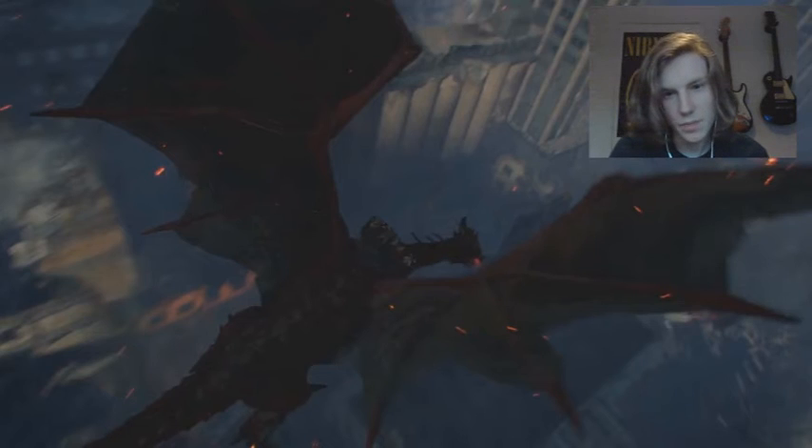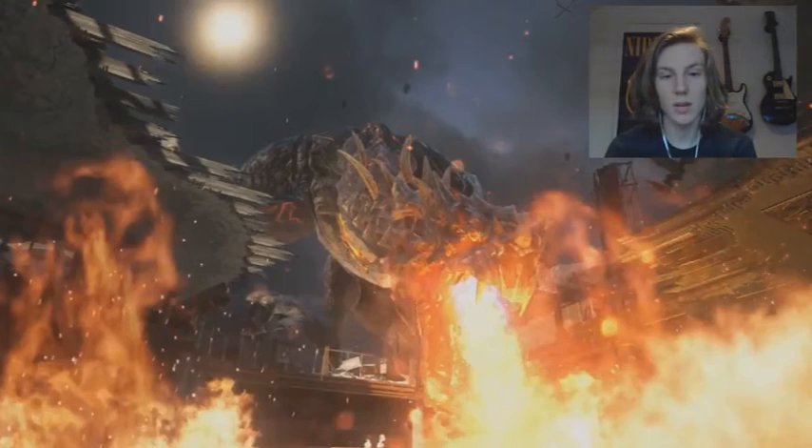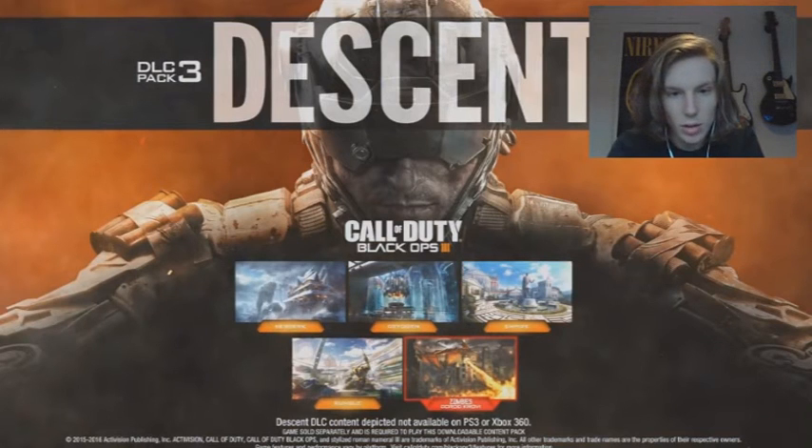Oh hold on — actually this thing on the dragon's back was blueprinted in Zetsubo no Shima. Not that I played that much, but I've still been keeping up with the lore and everything. So that thing on the back is blueprinted in Zetsubo no Shima and there are enough spaces for four people to get into it. So I think the dragons are going to be a huge part of the Easter egg, and the fact that the dragons can attack the zombies — they may be really empowered.